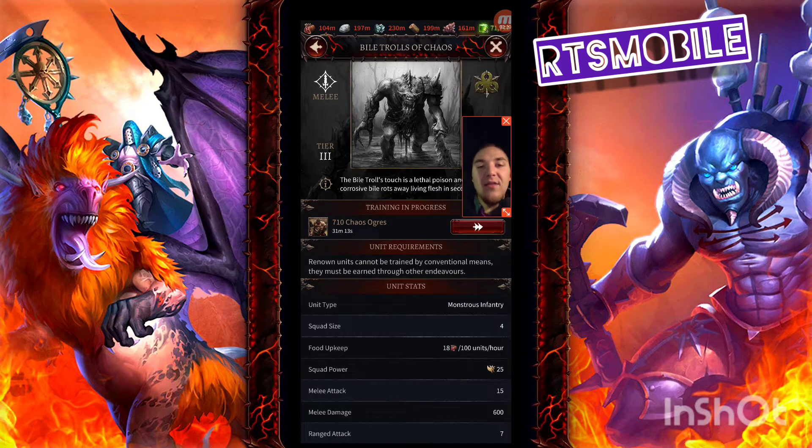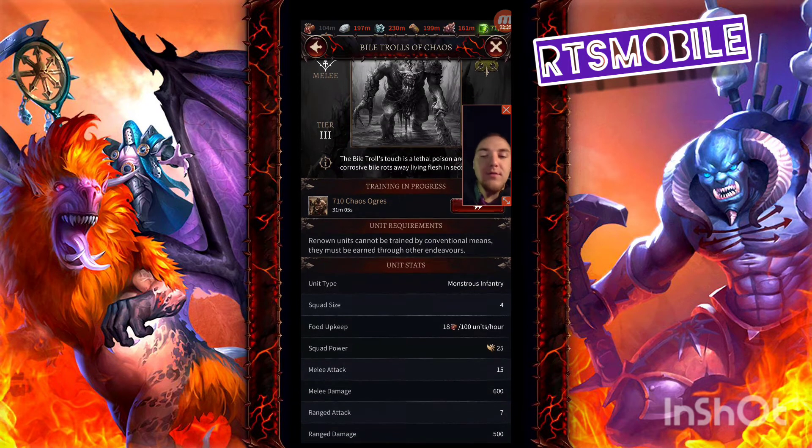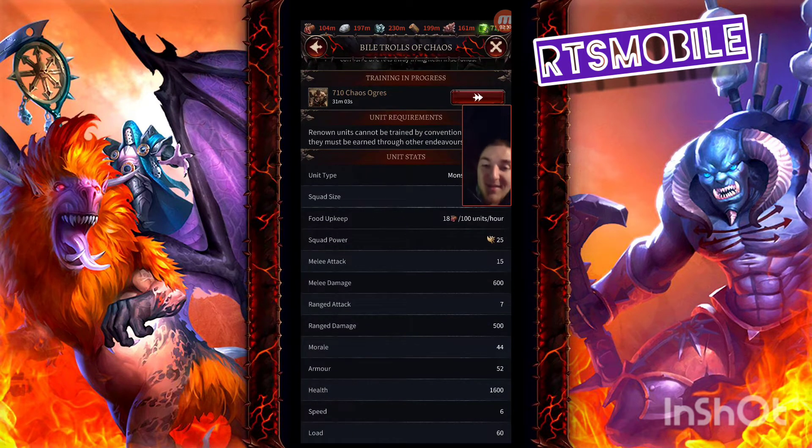Next up: the Vile Trolls of Chaos — monstrous infantry from Nurgle. They have 15 melee attacks and 600 damage. At first glance you might say that's not bad, but 15 melee attack is atrocious. Then we get to the ranged attack, which is even worse: 7 ranged attack and 500 damage. These guys literally do no damage — no DPS coming out of them.